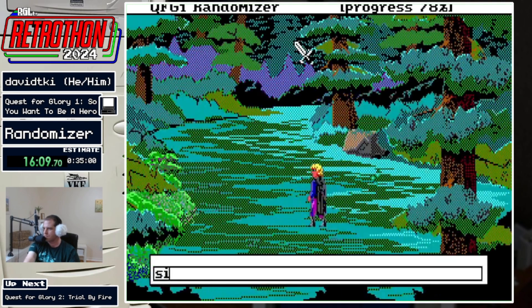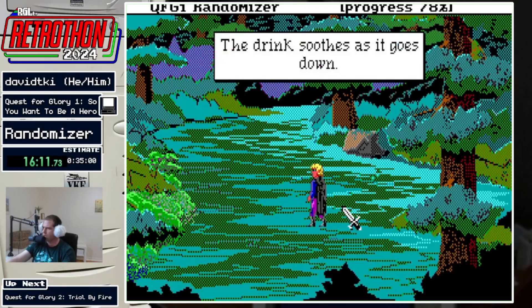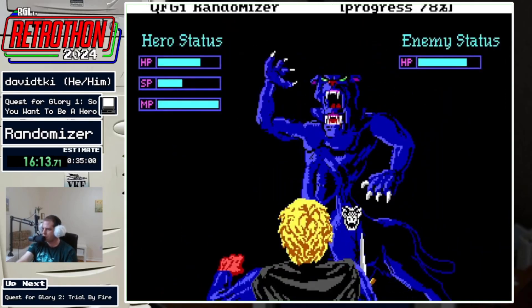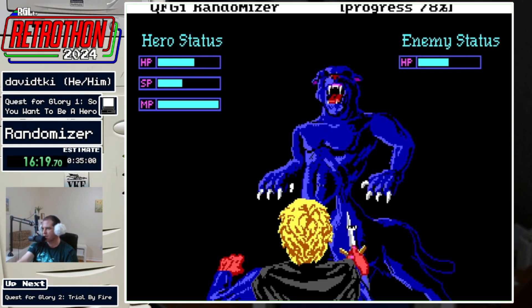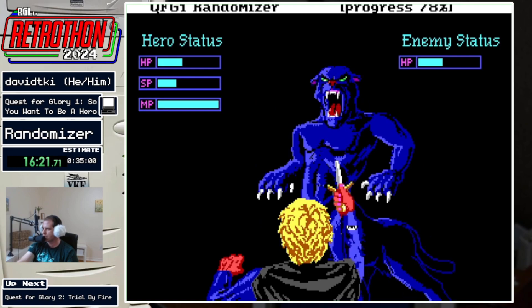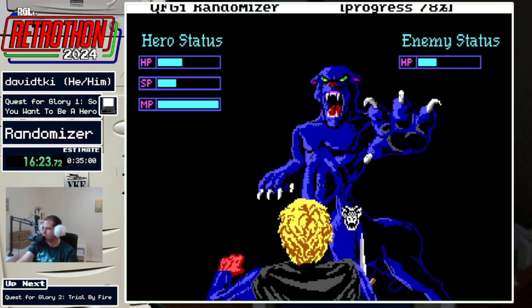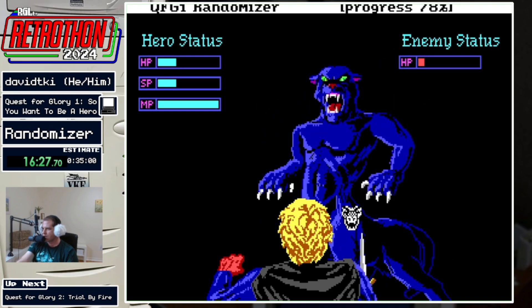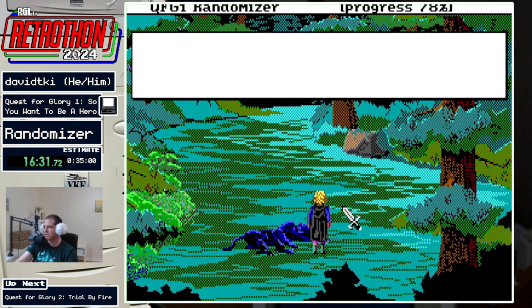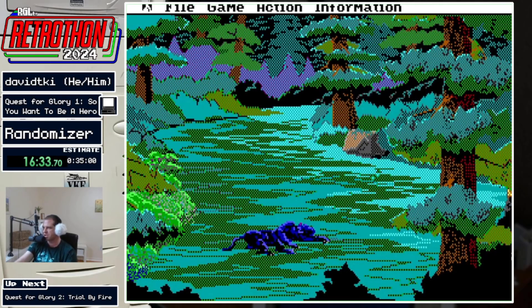It's one in four to hit a cheetah encounter — rolling a random number between zero and three, and you need to hit a three. Cheetahs have among the highest evasion in the game, so they're definitely one of the toughest fights. They also attack more rapidly than other monsters, which means their 5% hit chance goes further.